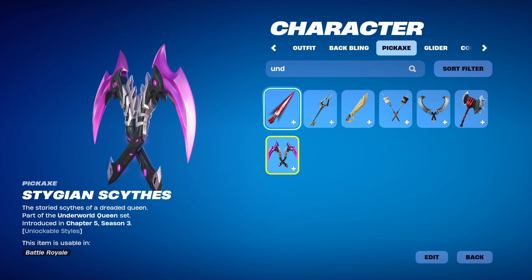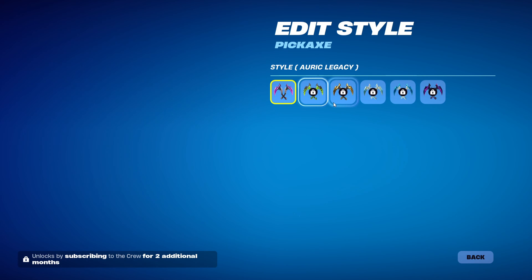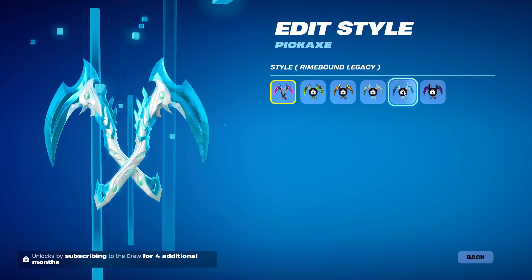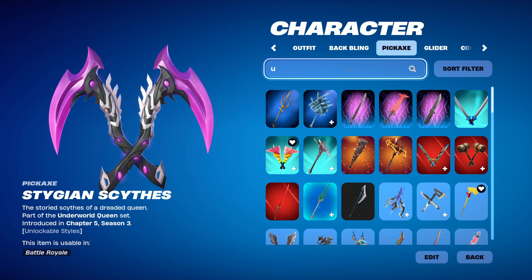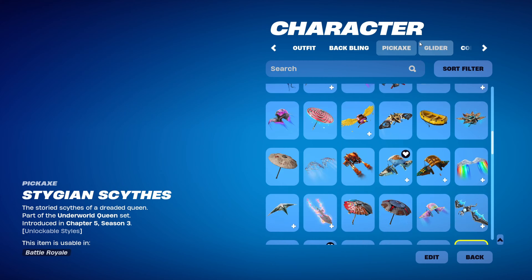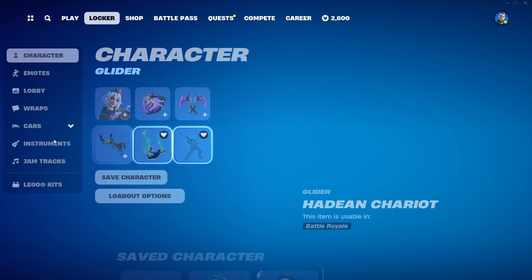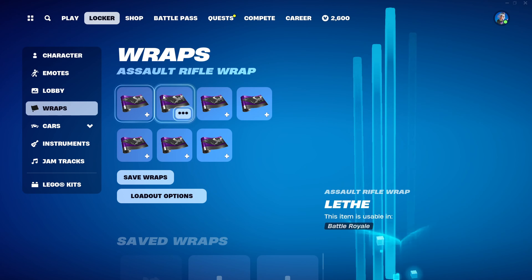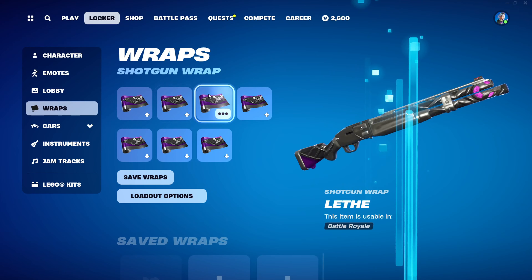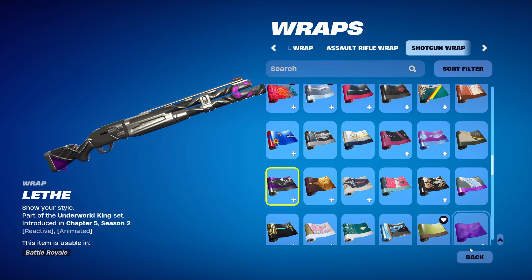And then we have a pickaxe known as the Scythe — I think that's how you say it, I'm probably butchering it — and it has all the colour variants. It's a pretty nice pickaxe, in my opinion. For the rest of the cosmetics, we'll be using Hades' cosmetics in the purple version. For the glider, we're using Hades' Chariot. For the contrail, I'm just using a random star drop — it doesn't matter that much. And for the wrap, we're using the Leaf wrap, which is pretty nice and reactive too.